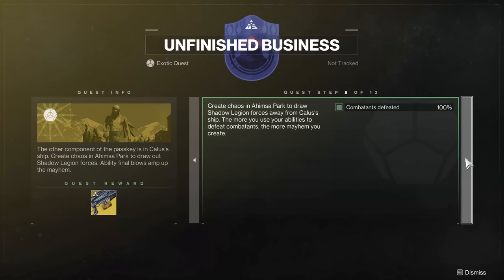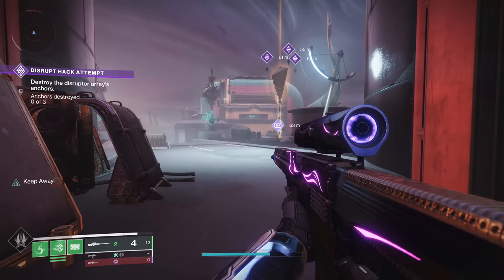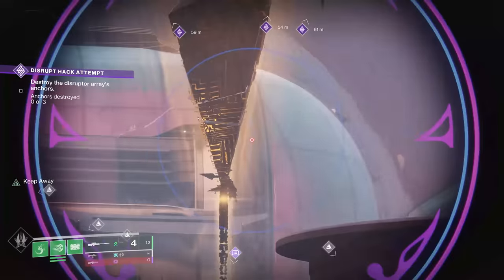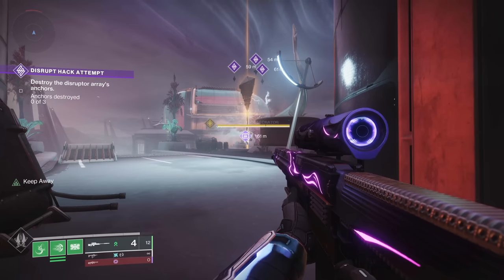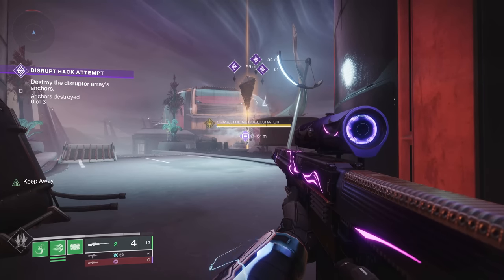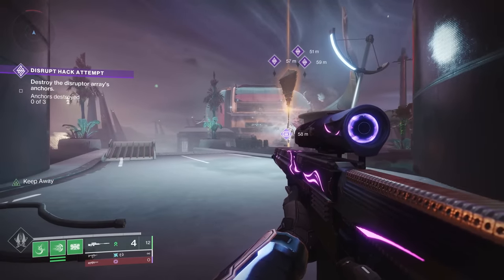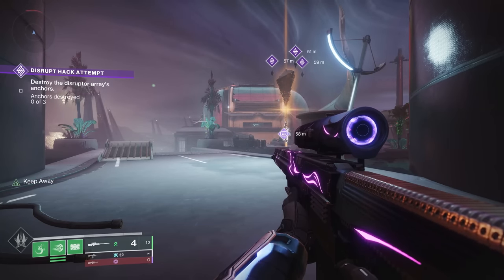The next step says basically cause chaos in Ahimsa Park. The best way to do that is just killing enemies — the more enemies you kill, the better. If you use your abilities, that will cause progress even faster. One of the best things you can do is if you see the Disruption Hack going on, that's a really good way to have a ton of enemies spawn and come at you. So basically just use your abilities, use your super, kill enemies.